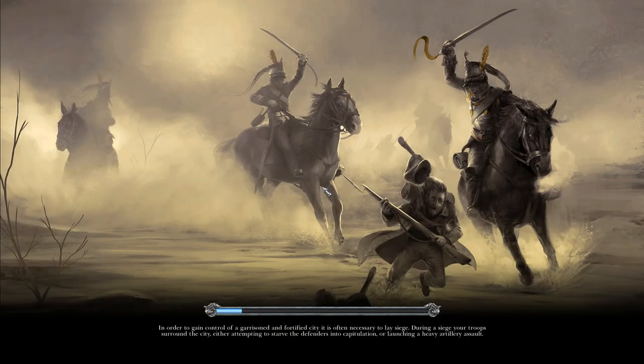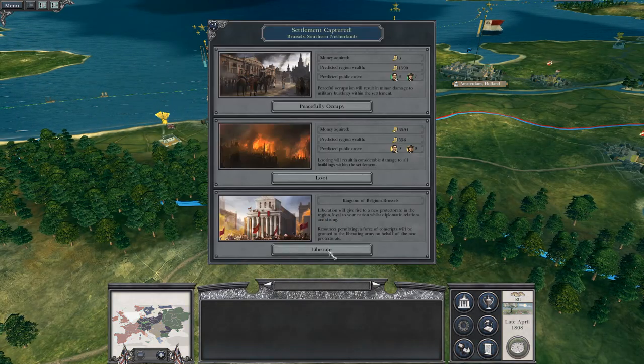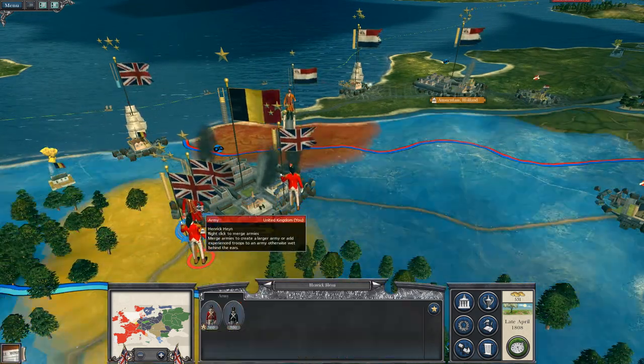It's a heroic victory and the capture of Brussels. Brussels will be liberated — I think a Belgium on my side would be most useful. Let's just liberate the Kingdom of Belgium. That's my resupply — I've got the 95th Regiment of Foot and the 94th Regiment of Foot.